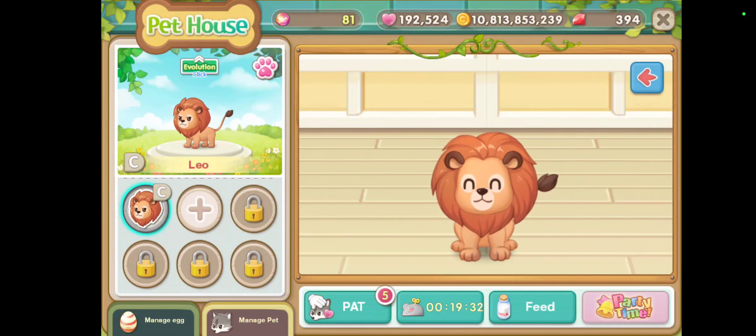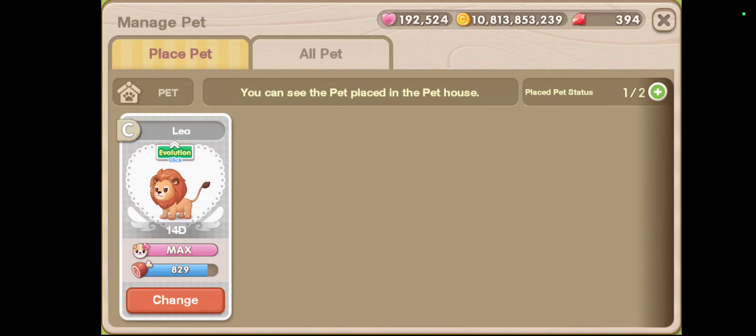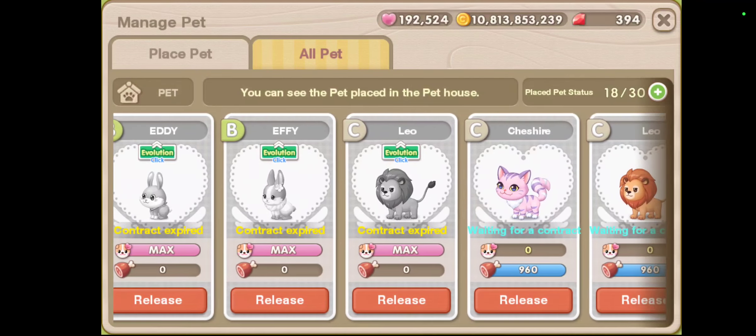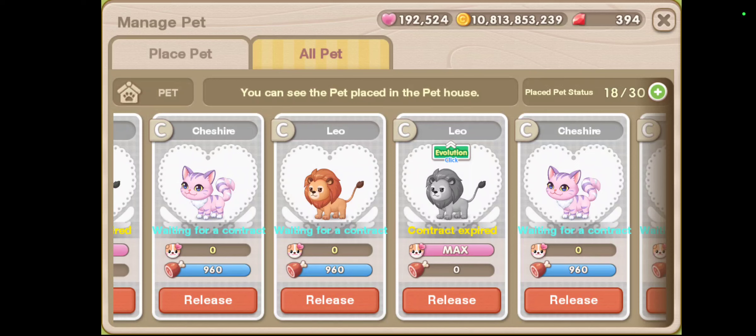To evolve a pet you need lots of pets, and more specifically if you have the same type of pet it will be easier to evolve. You cannot evolve a pet that is currently in the house — if it sits there you cannot evolve it. You have to evolve a pet that is resting in this tab.